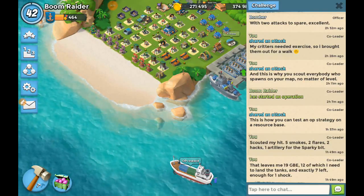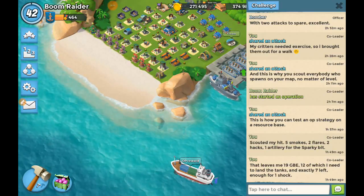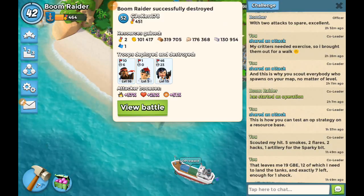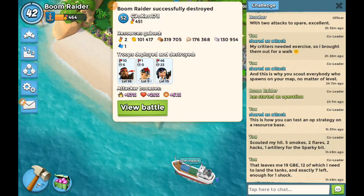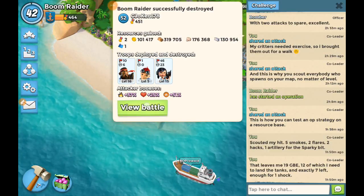So that's two good rules of thumb: how to test your OP strategy using resource bases, and scouting everybody regardless because you just never know. And then this guy — my critters needed exercise so I brought them out for a walk. Sometimes I think I'm funny.